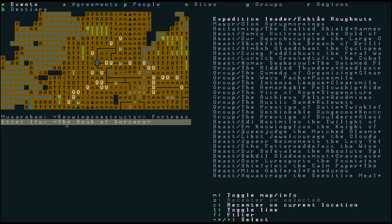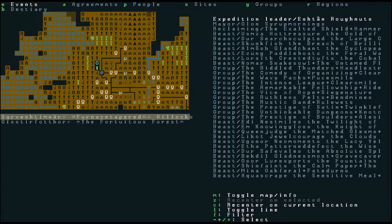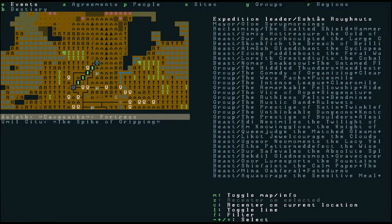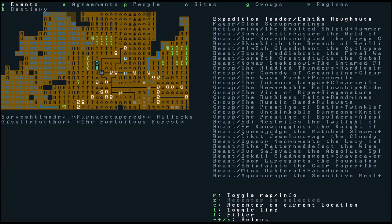We're in the area called the Beak of Sorcery. The Beak of Sorcery is actually where the dragon Usma Hot Treasures came from — the dragon that burnt down Fence Relief. I can move the cursor around and you can see Furnace Tapered here, and Fence Relief, which is where we're going. There's another one called Cave Sacks, and there's Pulley Root — it's all on our map.